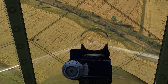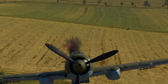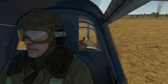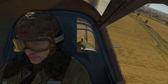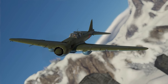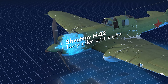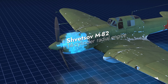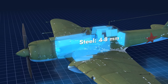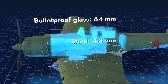Its origins go back to the time when the assembly of the inline AM-38 engines in the Soviet Union became endangered. In order not to affect the production of the famous IL-2 attack aircraft, it was decided to change its design, allowing the use of a radial engine. Here it is: the Shvetsov M82 air-cooled radial engine. It can accelerate the vehicle up to 406 km/h. The two-spar wing is attached to the armored capsule consisting of armor sheets from 4 to 8 mm thick, as well as 64 mm thick armored glass.